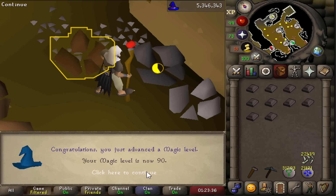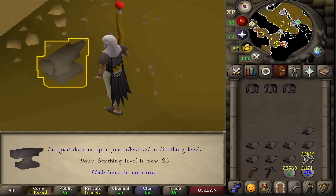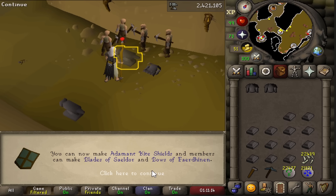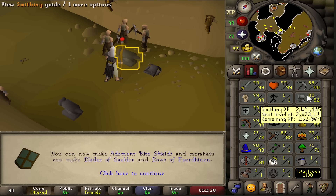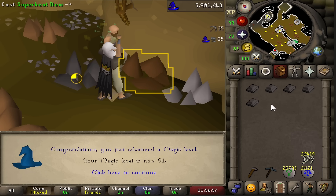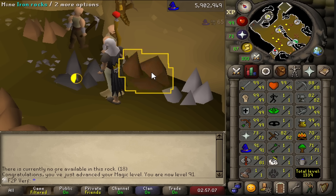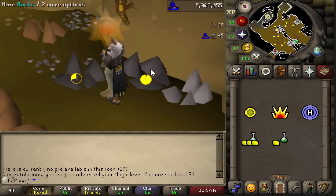Level 90 magic! Another 90-skill on the account — that looks very clean. First smithing level coming in: level 81, I can make adamant chain bodies. Another smithing level: 82, and I can now make adamant kite shields — that's actually a decent upgrade, the best shield I can make on this account right now. We're about one third of the way through the nature runes. Another magic level: level 91. Magic levels are completely passive on free-to-play accounts — basically by getting all the skills to 99 you get 99 magic. All of these magic levels so far have been gained from using nature runes, law runes, and teleporting.